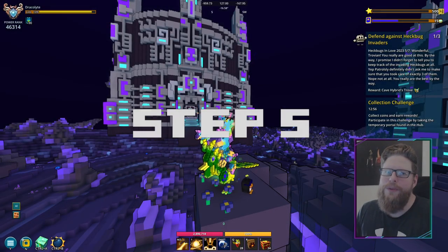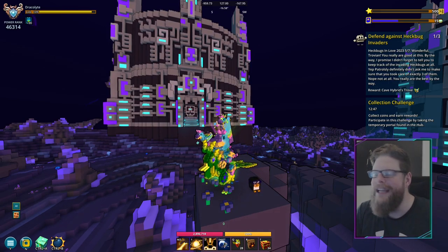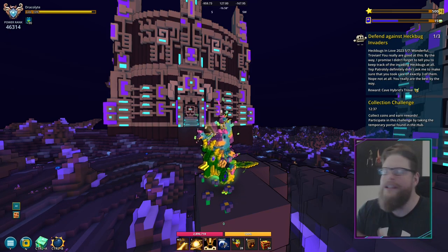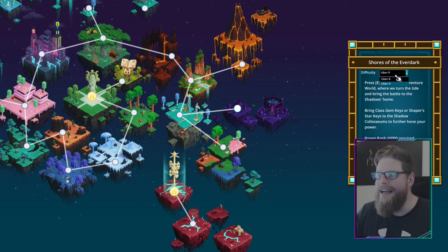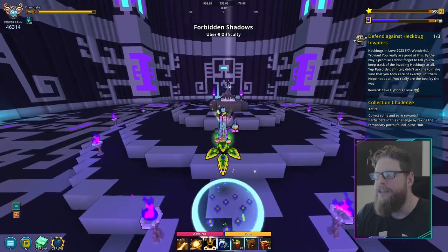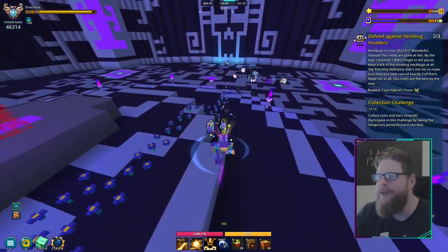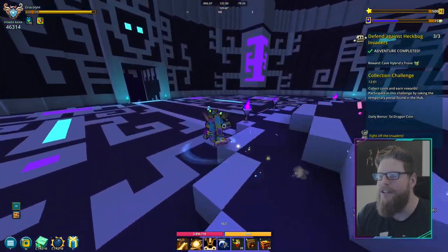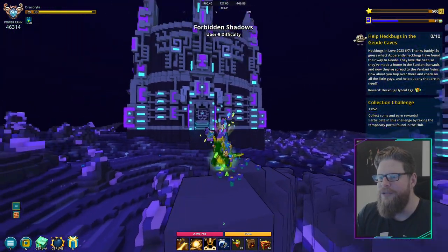For step number five, all we have to do is defeat three invaders. You can wait around in Dragonfire Peaks — every 10 minutes there will be Hickbuck invaders dropping down. But if you want to do it quicker, you can go to the Shores of Everdark, either difficulty eight or nine. There are dungeons there where you get your class gem, and those enemies actually count as invaders toward this step. We only need three, so that's a quick method. Just go in and defeat them.